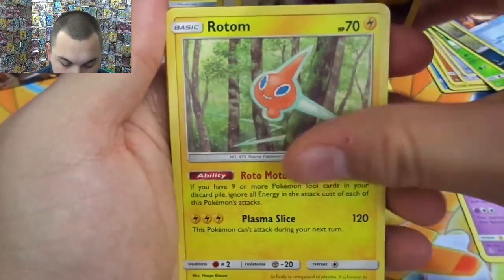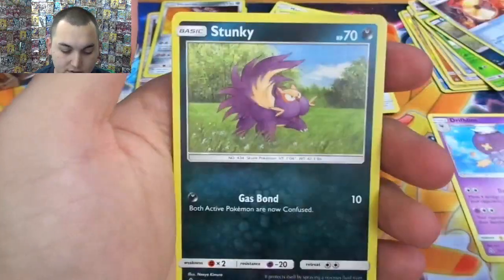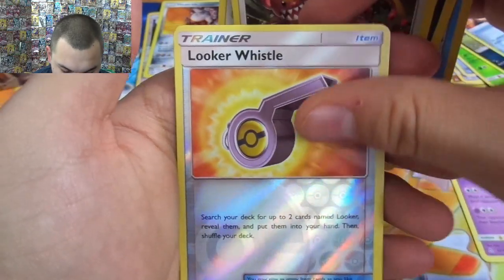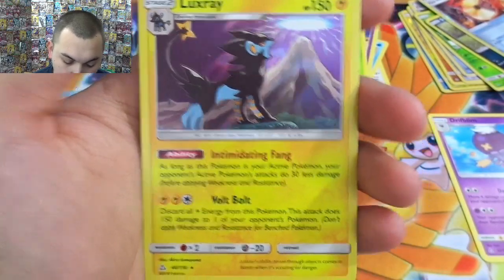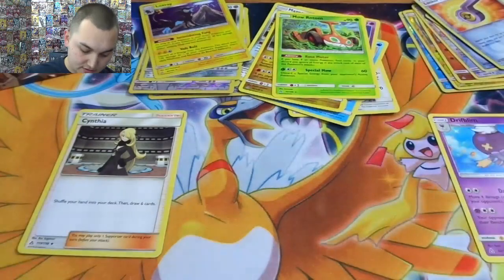It's got a Fairy Energy. Purugly — not a very pretty kitty. Unit energies, Rotom, Rotom, it's a Dewpider, Piplup. Stunky, Yangoose, a Looker Whistle, and nice — Luxray! Very good card actually, Intimidating Fang, and a Volt Bolt. This is one of the better cards I've seen come out of here — it's a hollow rare.